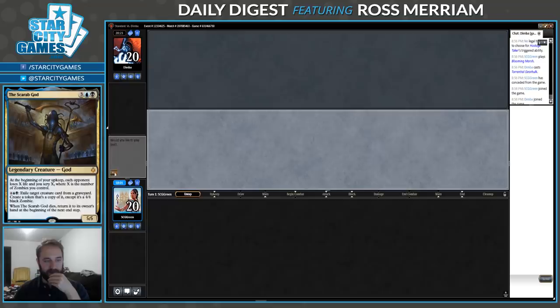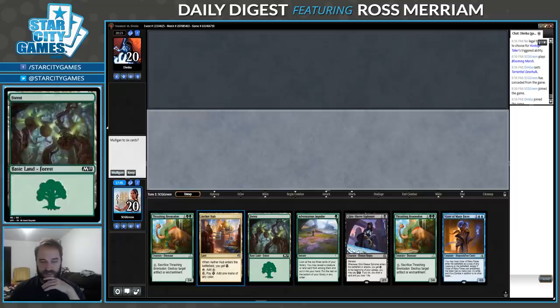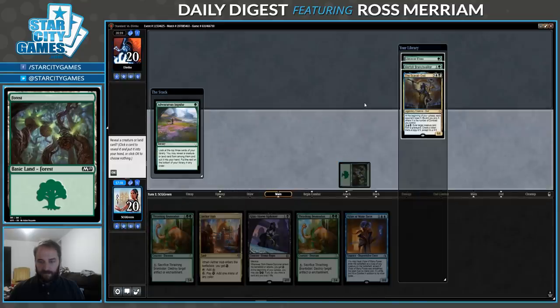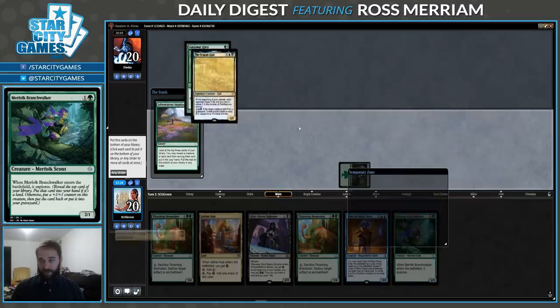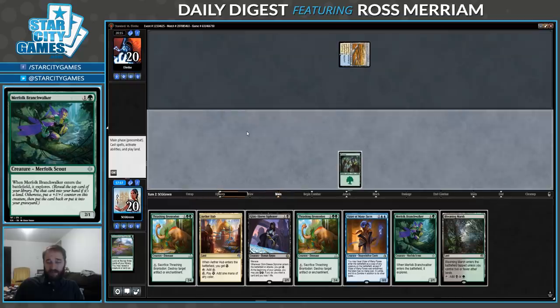We're going to do it like this — playing first. This is a mildly awkward draw in that I don't have any sequence that lets me Impulse on turn 1 and then Siphoners on turn 2 with two energy. And I don't think I'm going to take the chance of drawing Swamp or Blooming Marsh. But it's still a keep. If we can follow up Siphoners with Brontadon, that's a strong start. I really wanted a land in the top three off Impulse and I did not get it.